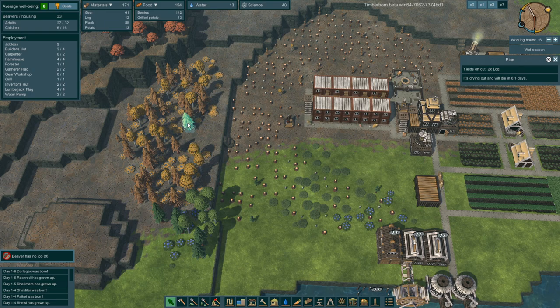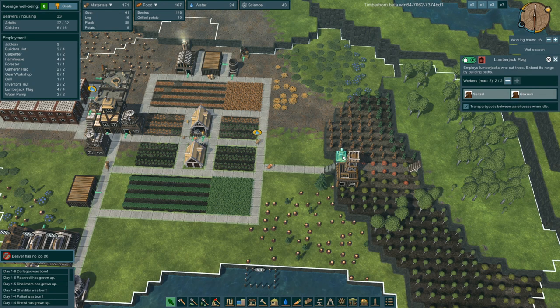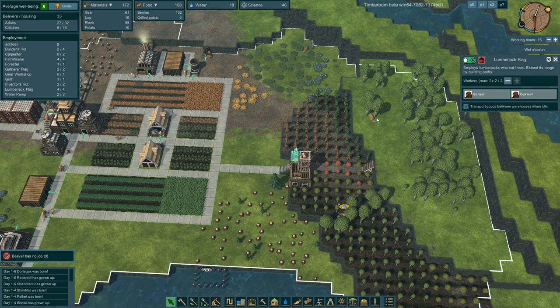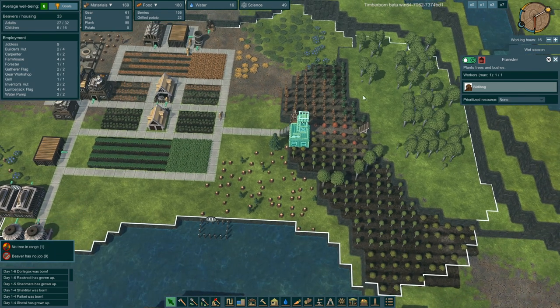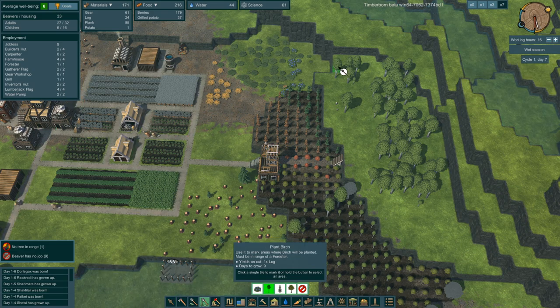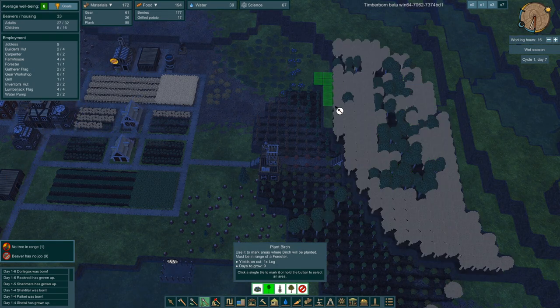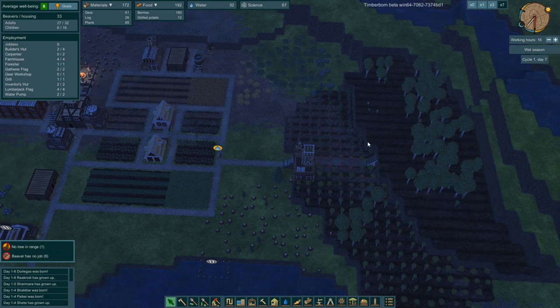We can harvest some of these trees. These guys are going up and chopping down the trees up here — good. Now for forestry, since I built the stairs I can plant up here too. I'm thinking just birch since it's the fastest growing. Let me plant birch here and here — that's going to keep that guy super busy.